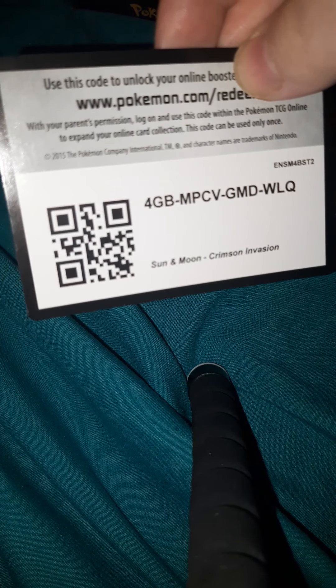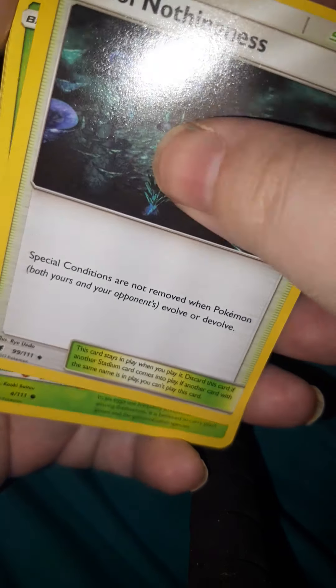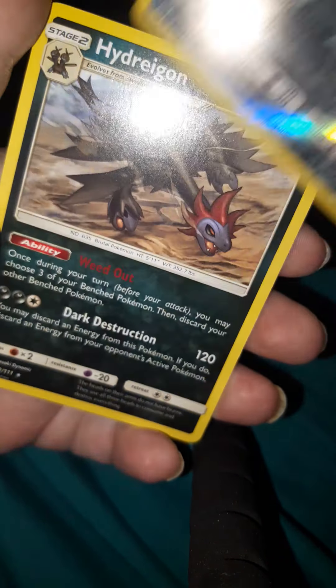Let's do Crimson Invasion. As always, this is a green background. There's the code. The energy is Fighting. And here we go — Weedle, Miltank, Exeggcute, Weedle, Shellos, Bunnelby, Cacnea, a Reverse Holo Registeel, and a Hydreigon. I'm going to put the Registeel aside since he is legendary, technically.